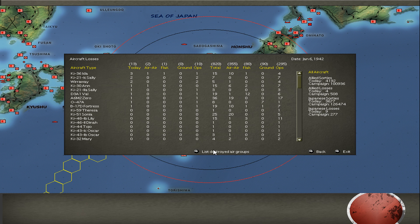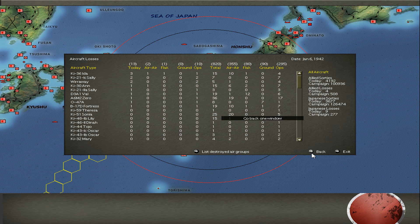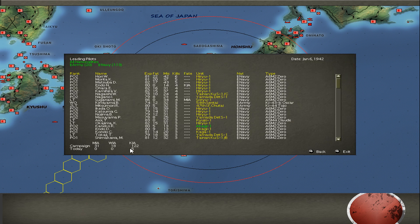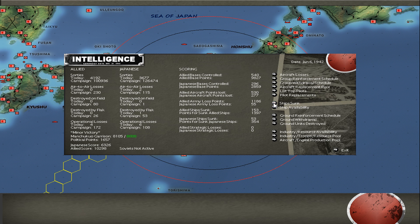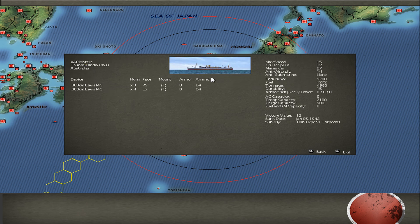I lost no air wing so far. Out of 9 lost airframes, 5 pilots are dead. For ships sunk this turn: nothing on my side. We killed this AP — last turn I think we heavily damaged it. These are only 3 light cargo ships; I think there were at least 2 more APs. But no tanker, nothing super important.